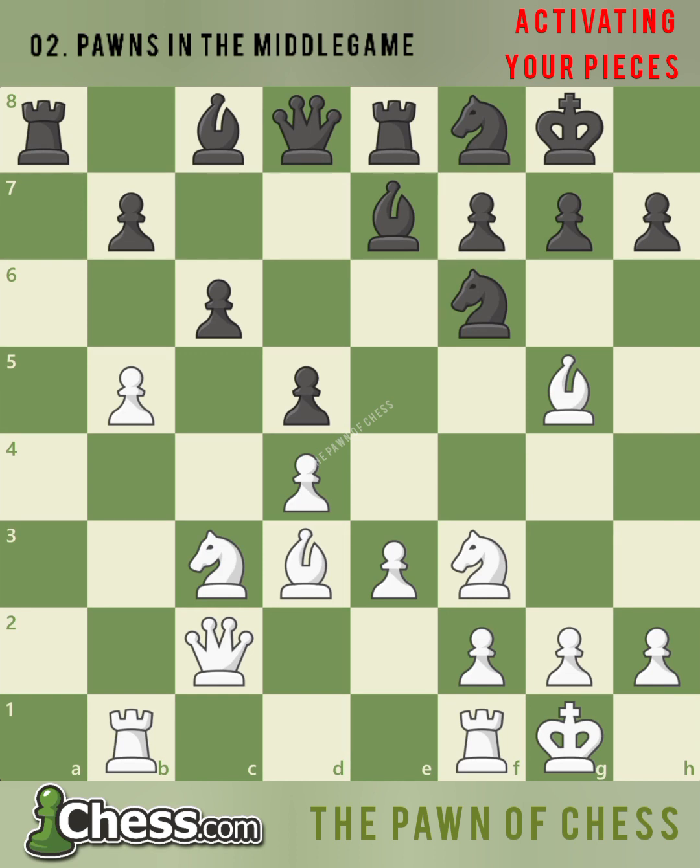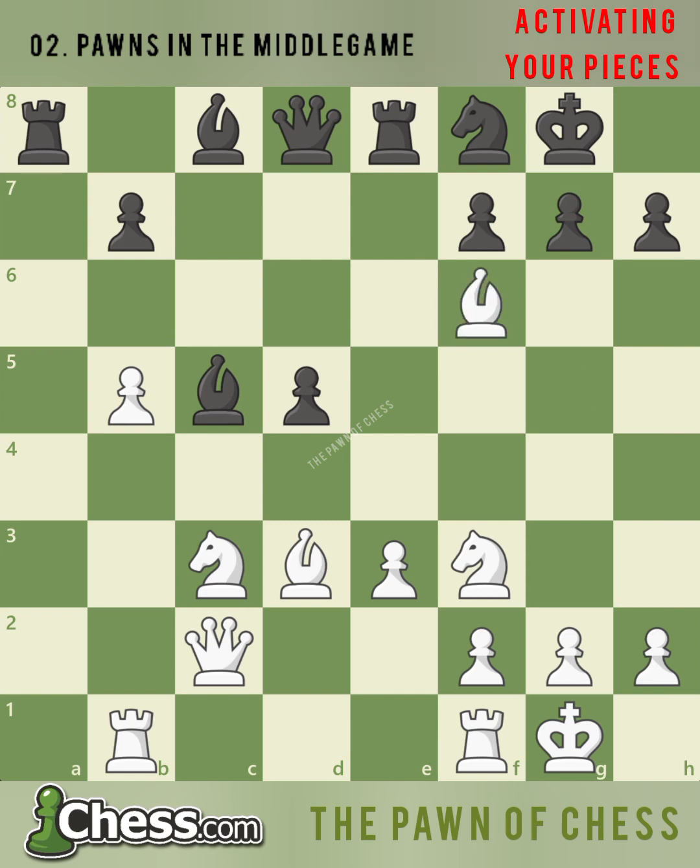If black advances the c-pawn with c5, white plays d takes c5, capturing a pawn and isolating black's d-pawn. If black tries to regain the pawn with bishop takes c5, black's position crumbles after bishop takes f6. The queen cannot capture the bishop without losing the d5 pawn, and after g takes f6, black's kingside structure is ruined and white will begin to put pressure on the weak d5 pawn with moves such as rook f to d1.